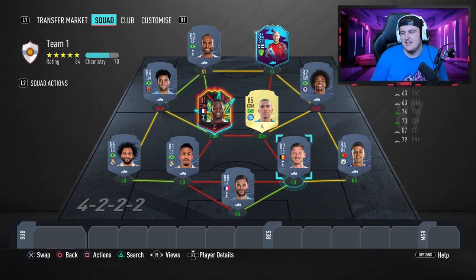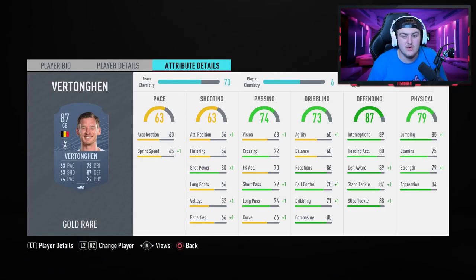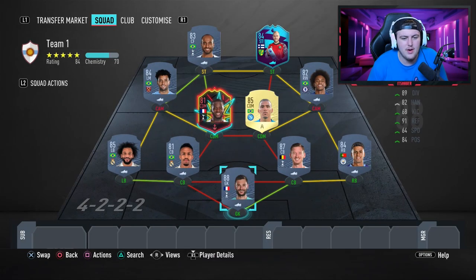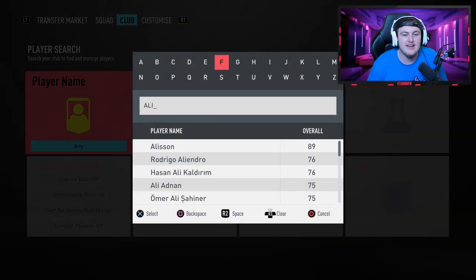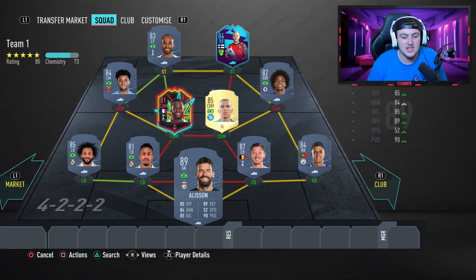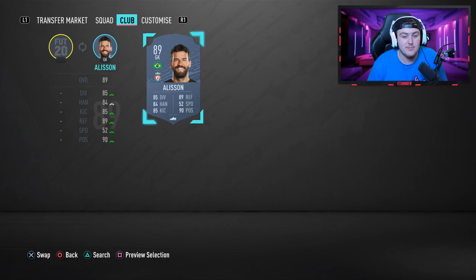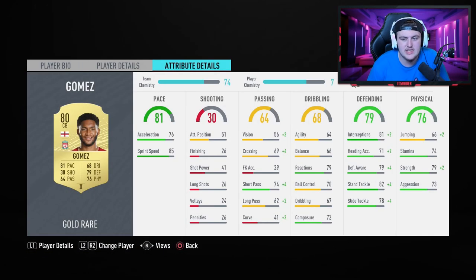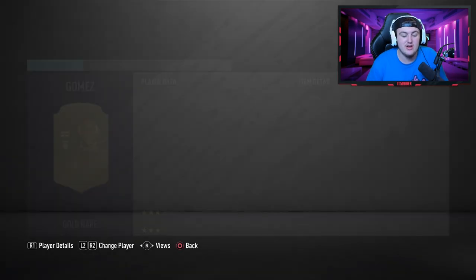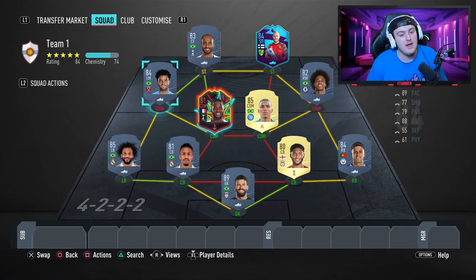With 60,000 coins I'd look to change the defense a little. I'm not a fan of Vertonghen this year — defensively incredible but only 63 pace. I would consider getting Alisson in goal instead of Lloris, who is one of my least favorite keepers I've tried this year. Over at right center back, I'd go with Joe Gomez instead — 81 pace means he always catches fast attackers, and he's only 2,000 coins. Aside from that I really like the team.